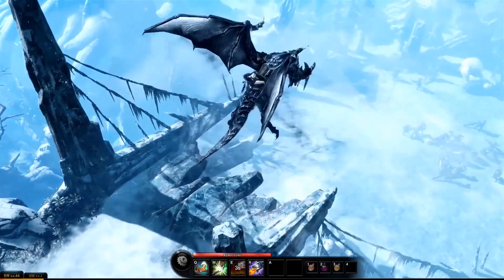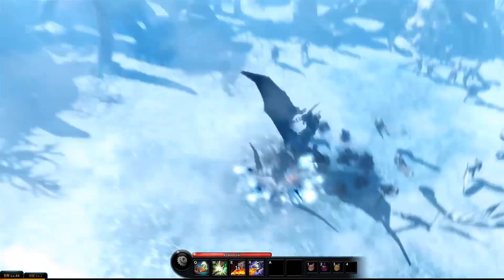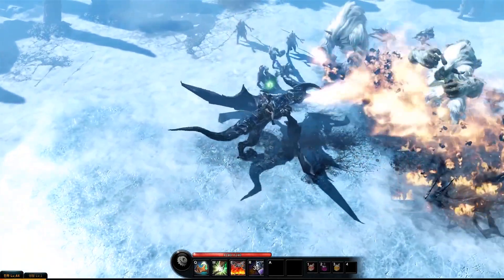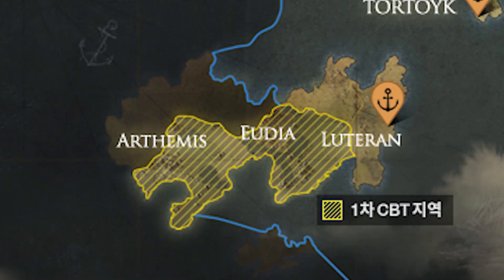Und zwar geht's darum, dass Smilegate, also der Entwickler von Lost Ark, neue Infos zur Größe der Spielwelt-Map der zweiten Closed-Beta bekannt gab. Denn wenn wir uns jetzt mal dieses neue Bild hier ansehen, ist der gelb markierte Bereich das, was den Spielern der ersten Closed-Beta so an Spielwelt zur Verfügung stand.